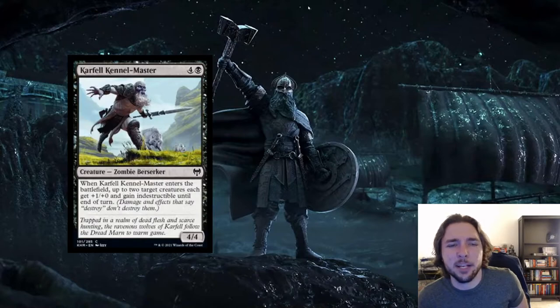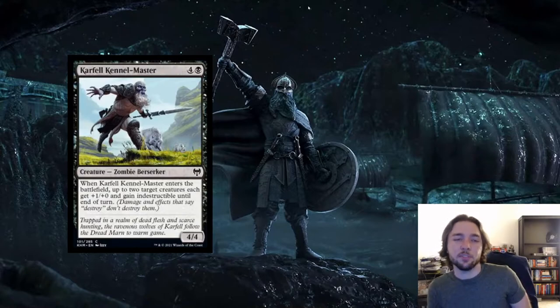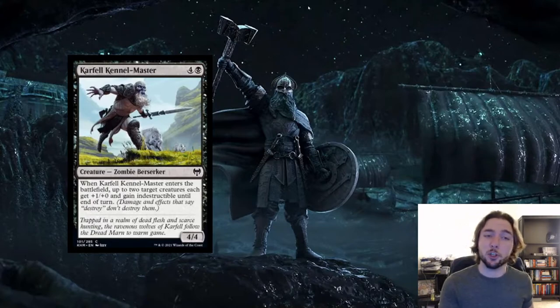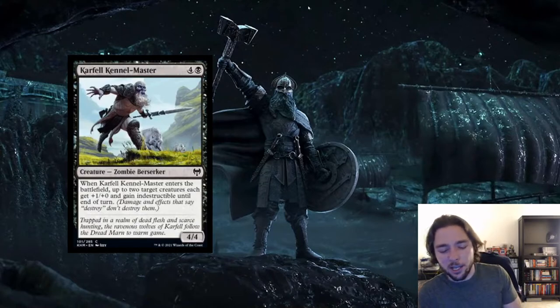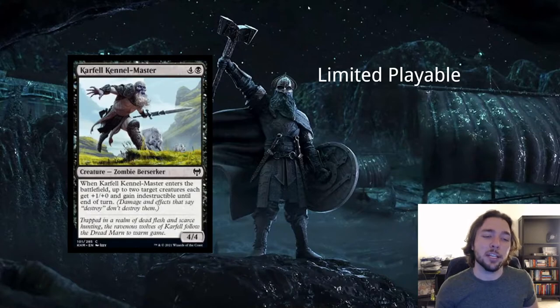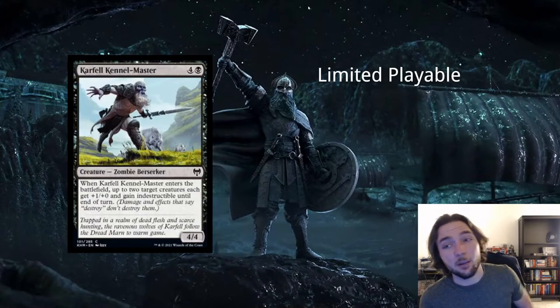Next card is Carfell Kennel Master — 4 and a black for a zombie berserker creature, a 4/4. When Carfell Kennel Master enters the battlefield, up to two target creatures each get plus 1, plus 0 and gain indestructible until end of turn. Giving creatures indestructible is a very powerful effect. The issue is this is a creature, so you'll mainly be using indestructibility on your turn when attacking. Because of how slow it is, it's really powerful in limited — you hit two decent-sized cards with indestructible and swing for a huge attack your opponent can't defend. Way too slow for constructed, but an all-star in limited.